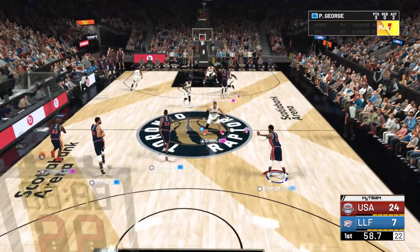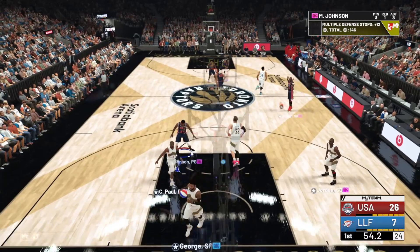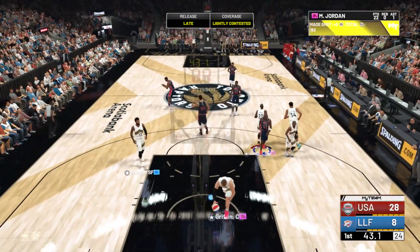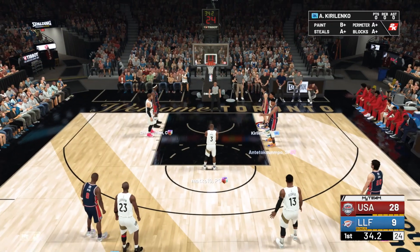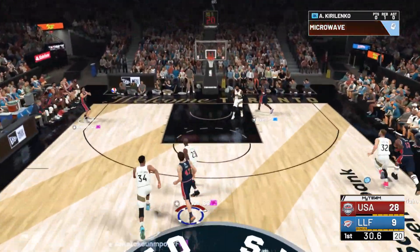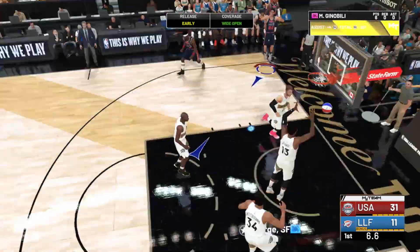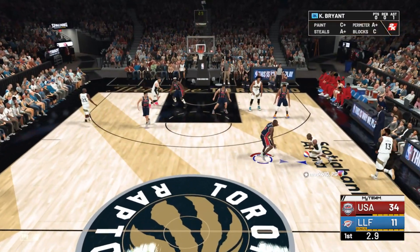He's got 18 first quarter points and we still have a minute to go. Pull up mid — green light. This is the best card in the game. I've never scored this easily with a player before. He is just unguardable. We built up a 20-point first quarter lead against a God Squad. Manu Ginobili — three ball — green light. We built up a 22-point first quarter lead against God Squad. They left Manu wide open in the corner for three and he knocks it down. He put up a 34-point first quarter — that's definitely a new record for me to start the game.